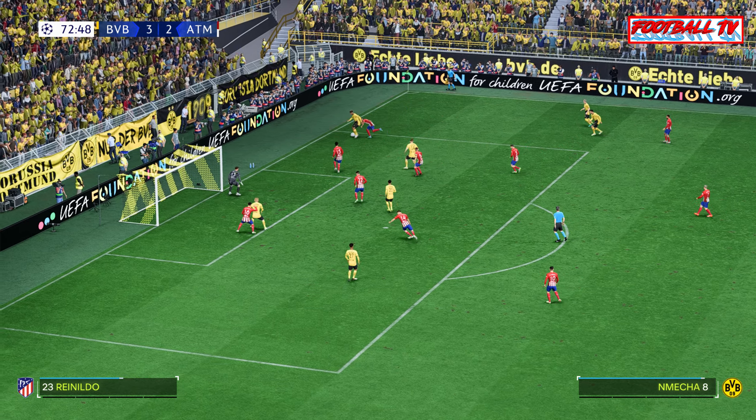Borussia Dortmund have given it away. Marcos Llorente — not giving the opposition a look in, that strong play. Well, no stopping him. Really determined play to hang on to it — oh, but they've lost it now. Counter-attacking very much an option. Depay — nice looking pass. Danger averted for now.